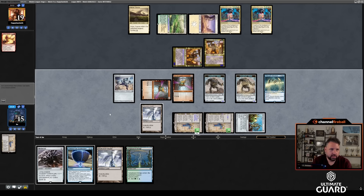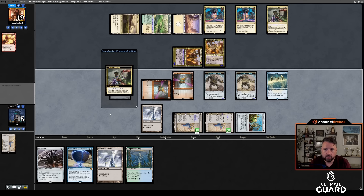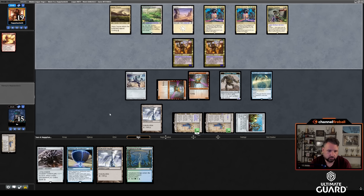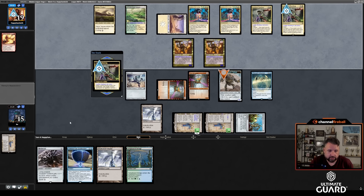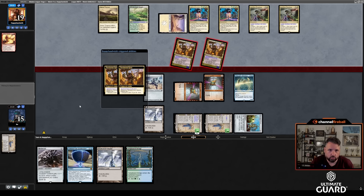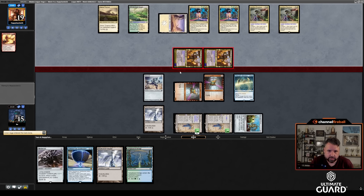Pass the turn — given that I can get Shadowspear next turn, I just want to hold the line. I don't want to lose to a bunch of Leyline Bindings though. If they have another one, it's pretty bad for me. They have two cards in hand. If they attack I'll put a Construct on a Kavu. Am I supposed to put a Construct and a Thought Monitor on a Kavu? Jewel Thief. Another Leyline Binding — okay, it's going off here. I'm probably supposed to block one of them so I don't die to one Tribal Flames. They're exiling a Saga? They like their hand and don't want to rummage.